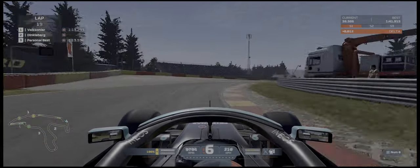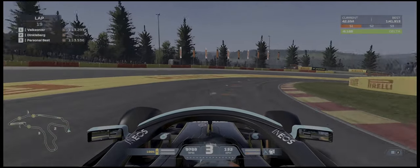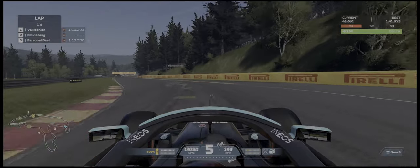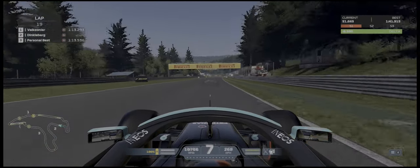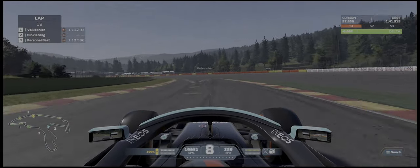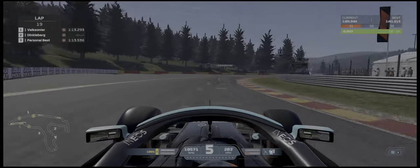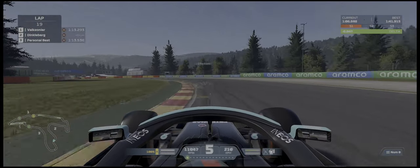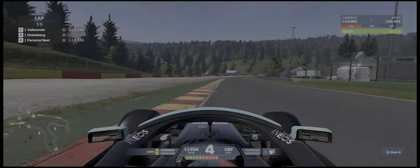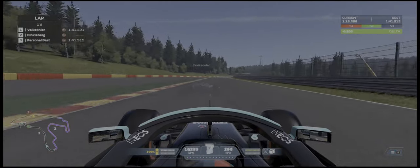Coming out of turn 9, we get a pretty good exit and we're almost a tenth and a half up on our time as we head into the corner with no name — not a great exit out of there, but we're still up about a tenth heading into Puan. We actually take it almost flat-out, didn't have to shift down into 7th gear. I'm not even sure if you're actually supposed to — if you guys know, please let me know in the comments section whether that corner should be taken in 8th gear or 7th.